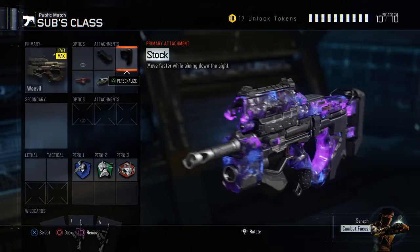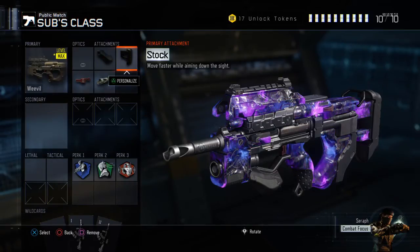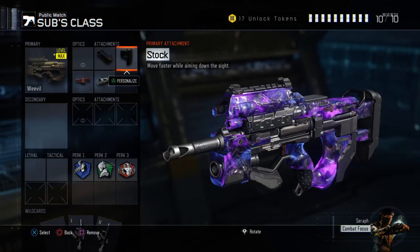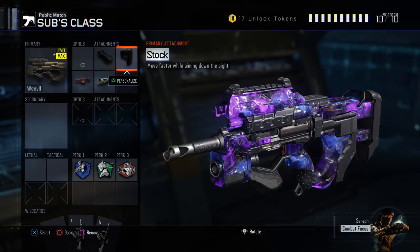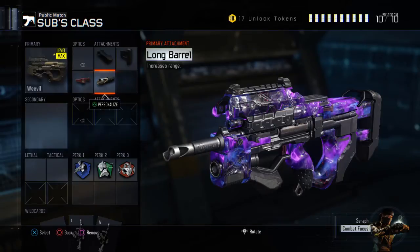The next attachment is the Stark, which gives you faster ADS — move faster while aiming down sights. On submachine guns, in my eyes, the Stark is very vital because you do move super quick with it.